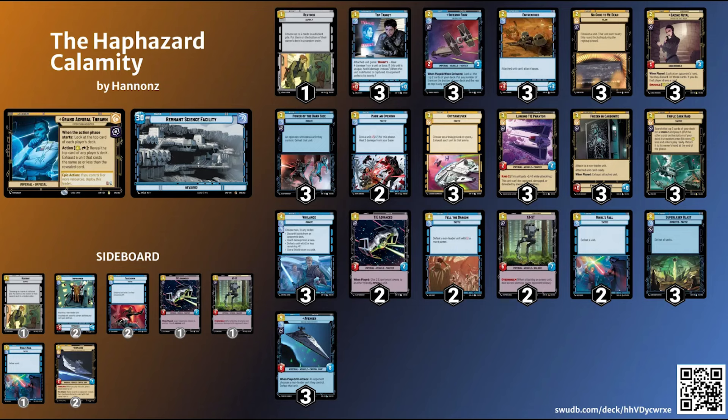Now let's hop into the sideboard. One Restock as an extra copy in case I'm going up against another control deck running Vigilance — if mine gets milled, good to have a backup. Two Imprisons for big threats like an opponent's Crate Dragon or Avenger, shutting down their abilities so you don't have to worry about playing extra events to deal with that big threat. Two Takedowns in the sideboard to replace Fell the Dragon if I'm going up against a lot of smaller units.